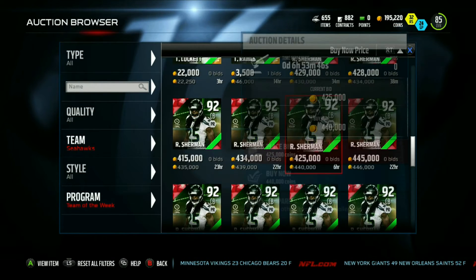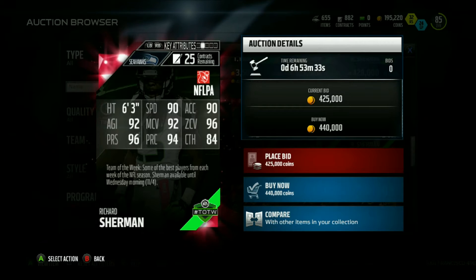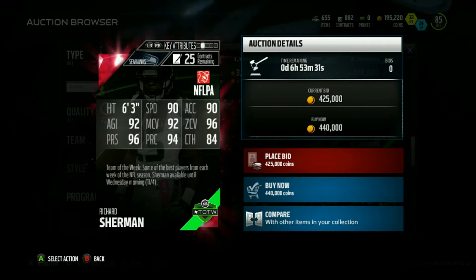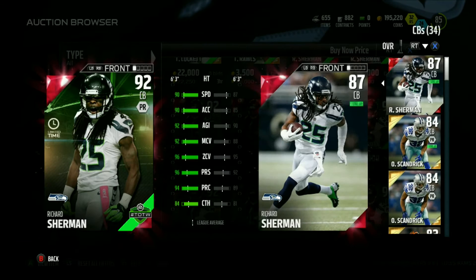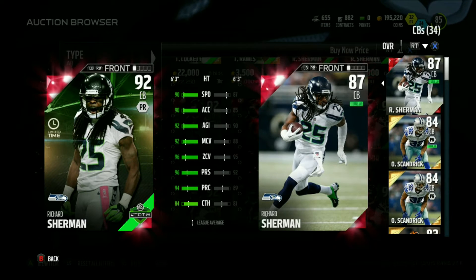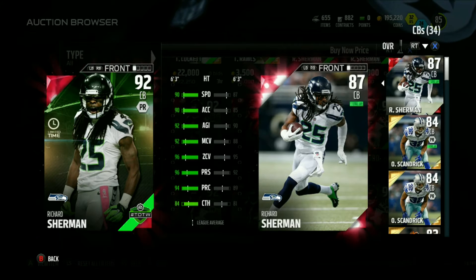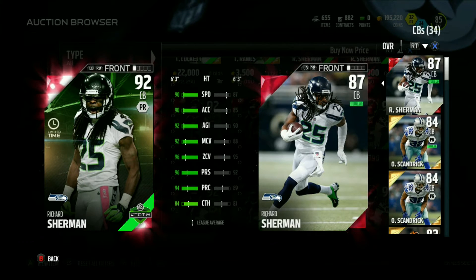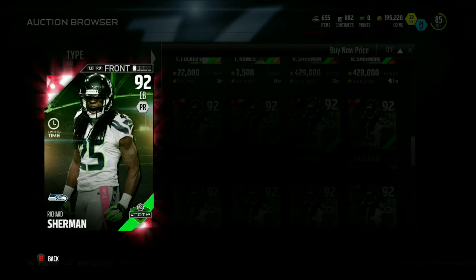Let's check the stats on Sherman: 90 speed, 90 acceleration, 92 agility, 92 man coverage, 96 zone coverage, 96 press, 94 play recognition, and 84 catching. I also have his regular base elite card — I think that's the one you get when you complete the Punt Master set. This Richard Sherman has a pretty nice stat increase across the board.